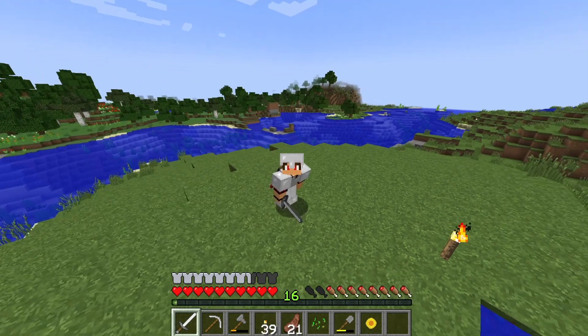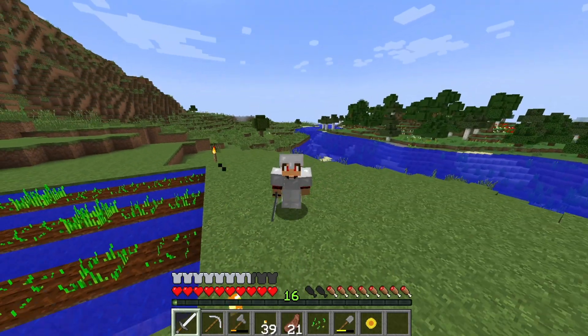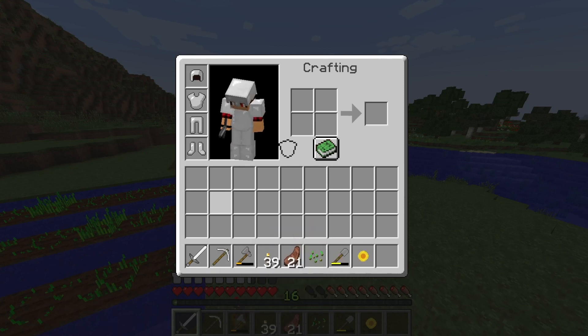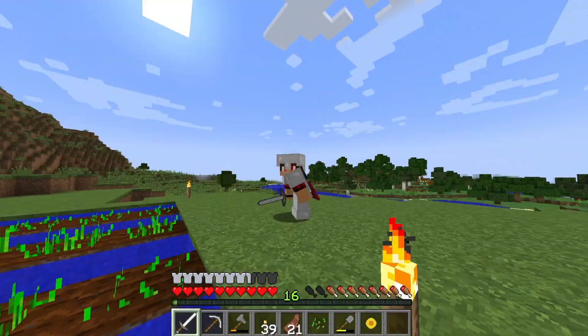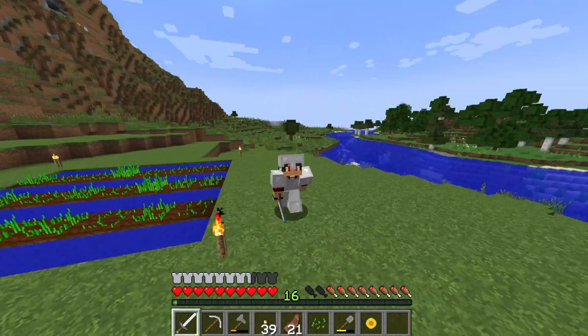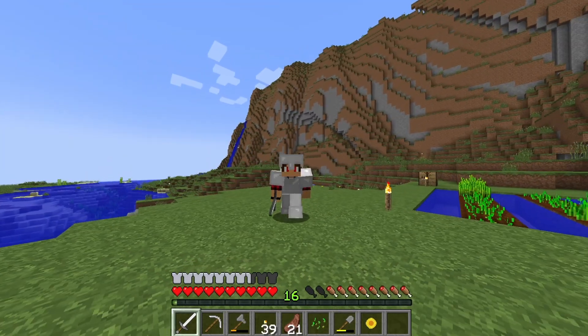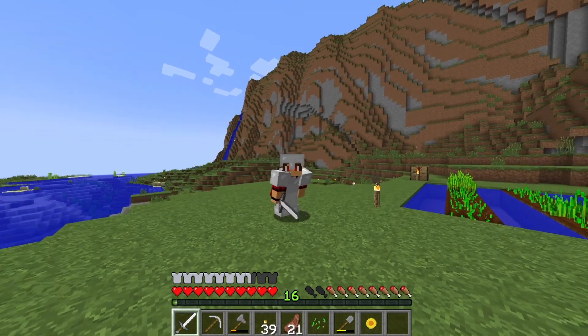Alright guys, I think that's gonna wrap up for this episode. We've got our iron armor, we've made our mine deep enough for diamonds for when we go mining. We've got an iron sword, iron pickaxe, and other pickaxes in the chests. Hope you guys enjoyed — leave a like, comment and subscribe, and I'll see you in the next one. Bye bye.